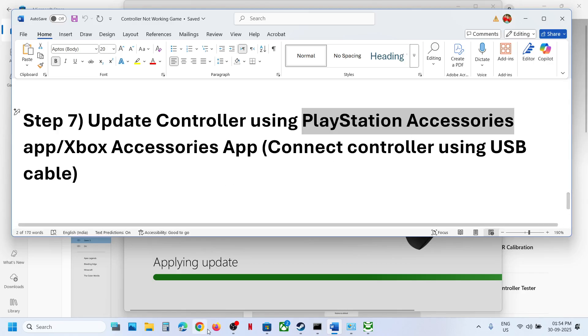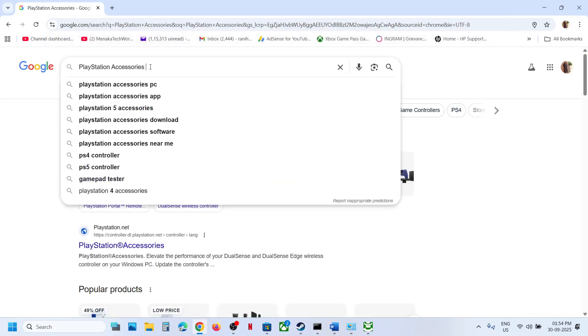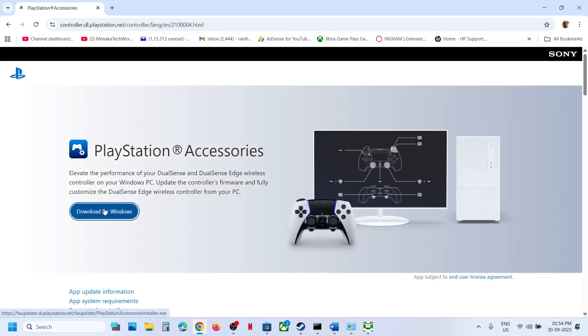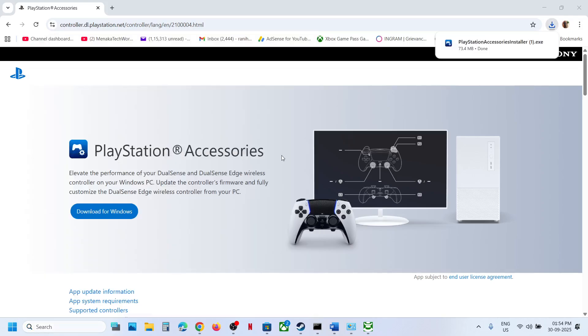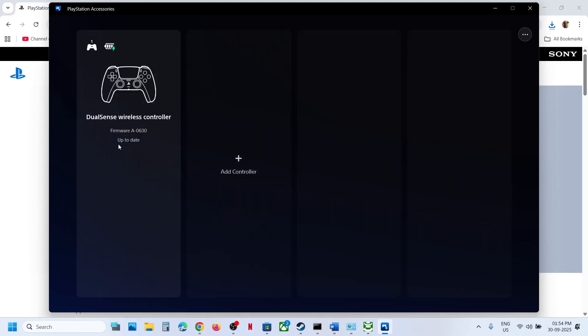Similarly, if you have a PlayStation controller, install the PlayStation Accessories app. Go to the official PlayStation website, click Download for Windows, run the exe file, and install it. Once launched, connect your controller. If there is any update available, update your controller and then launch the game.